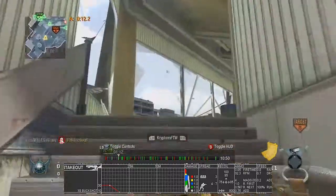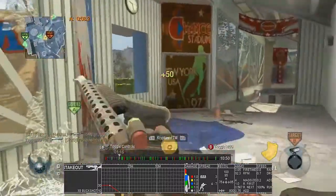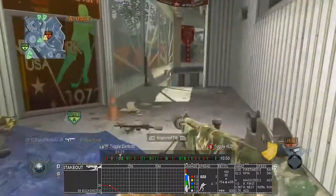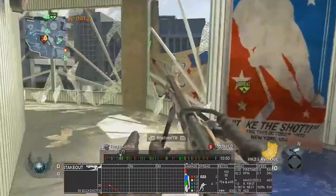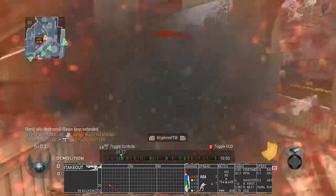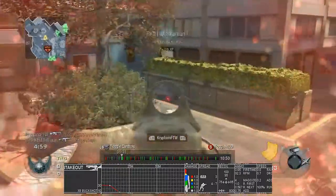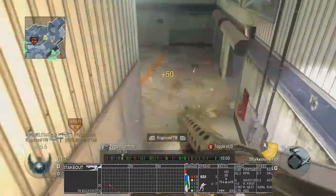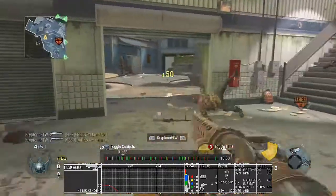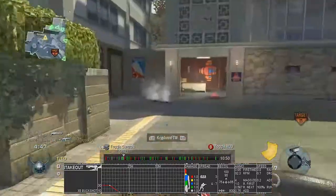For the actual gun statistics on the Stake Out — out to about eight or ten meters it does 30 damage, and that seems low, but it's a one-shot kill. I don't really understand why it says 30 damage when it can be a one-shot kill. At 20 meters it drops down to zero, so after 20 meters the Stake Out is completely ineffective and will not hit anybody, no matter what you do — aim in or not.